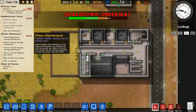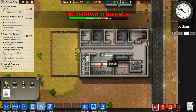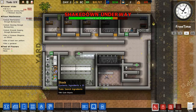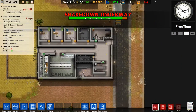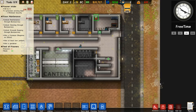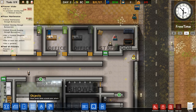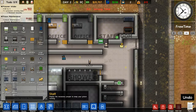What else do we need to do? Hire an accountant — let's research that. There we go. Let's unlock maintenance and cleaning because our prisoner is starting to get dirty. Good, they haven't found anything illegal. Let's put a serving table here now so staff can eat.